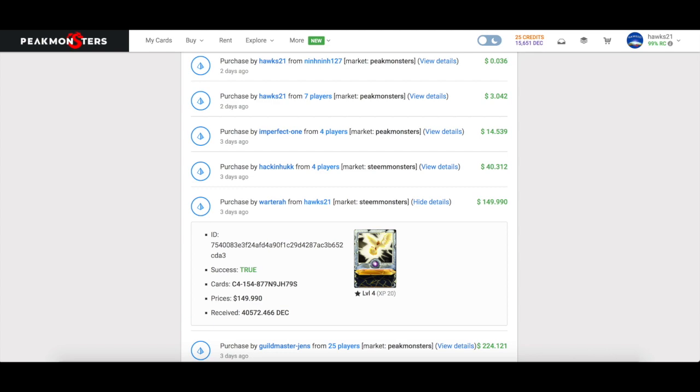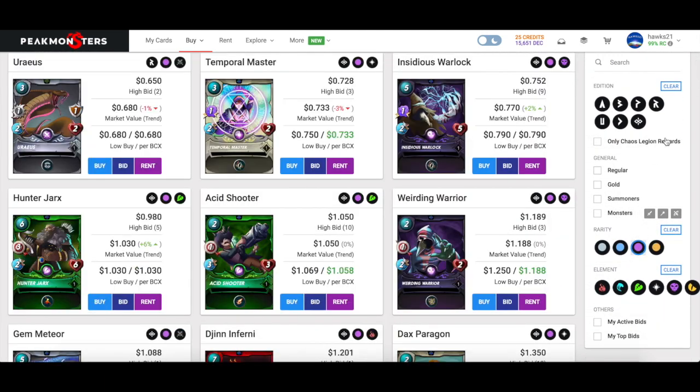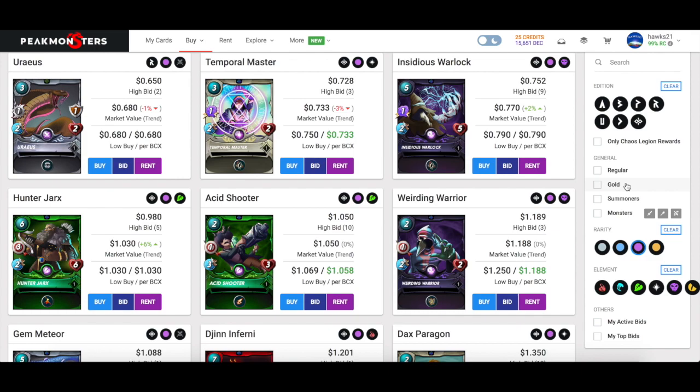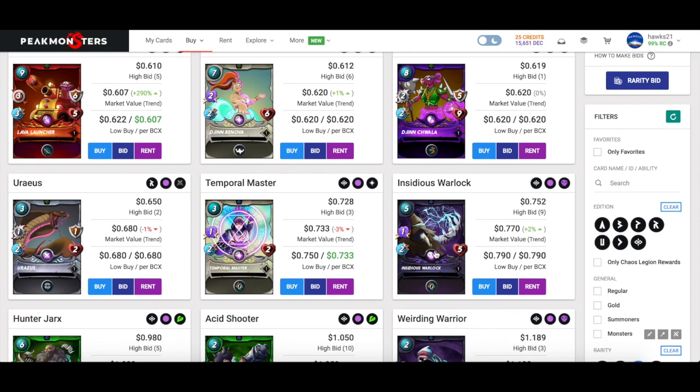When you go to Peak Monsters and look at epics, the Insidious Warlock is the third cheapest epic card. This is what I try to do: sell one of the more expensive epic cards and buy these at 80 cents rather than continuing to buy Thunderbird at 13-15 per BCX. I think this is an overlooked card — as the speed meta plays out in death, more people are going to want the blind, and the recharge ability is less of a negative here than it typically is.